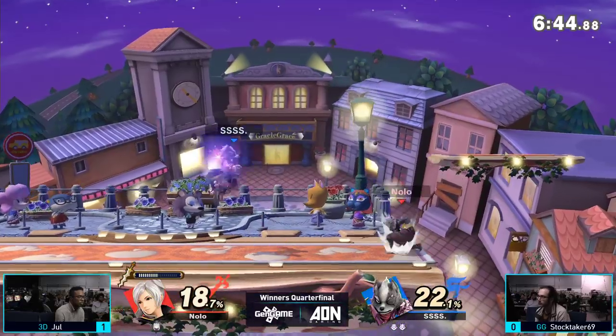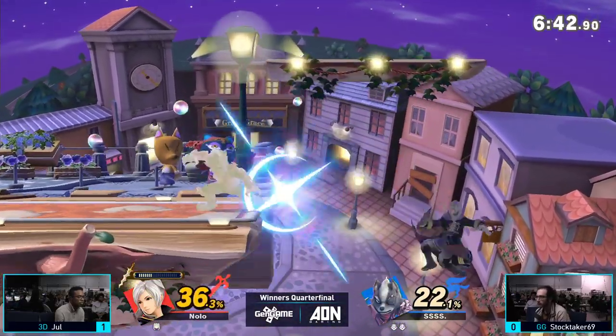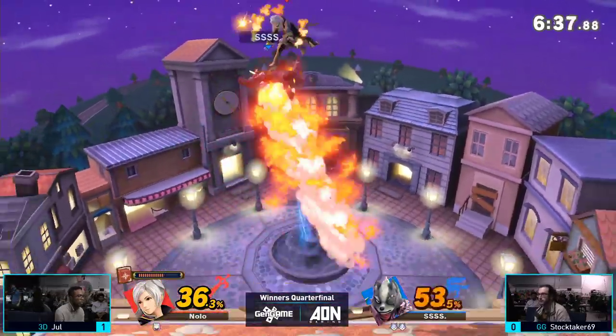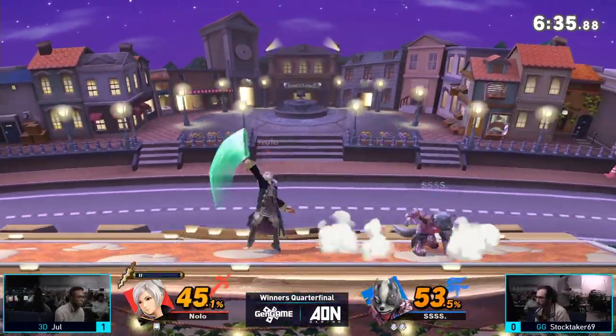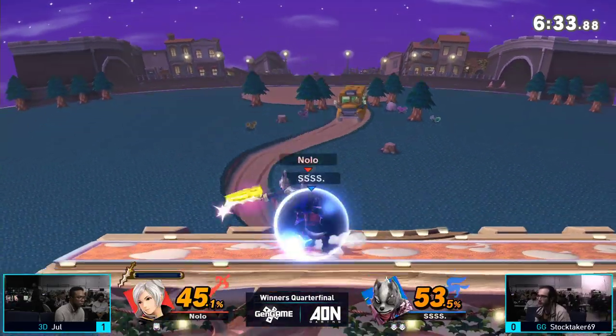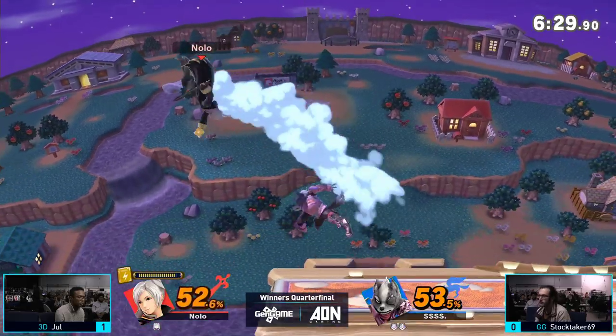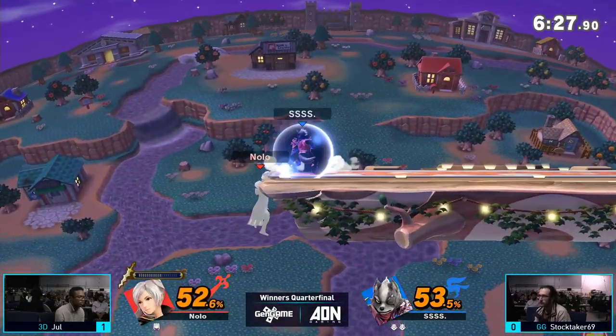He can back throw into Thoron and just kill at like negative three. It's not true, but if you don't do anything after it, it just kills at like four. It's like the final hit doesn't hit — just one little tad of it — and then it kills you at zero. It's ridiculous, and it's so funny when it happens.